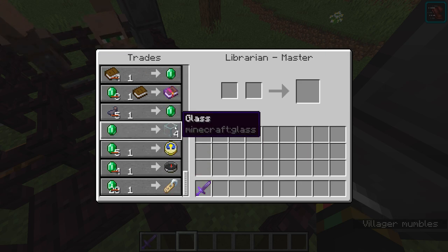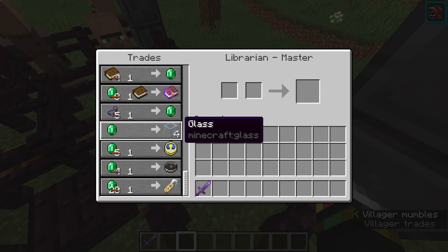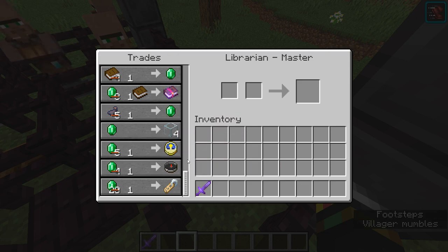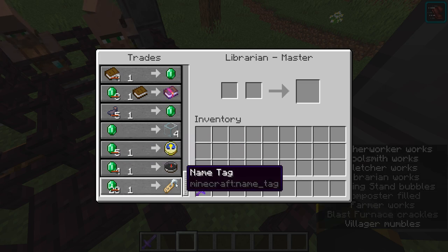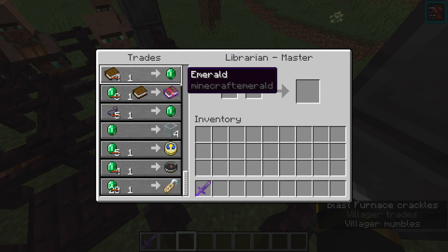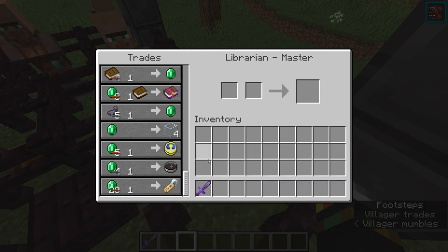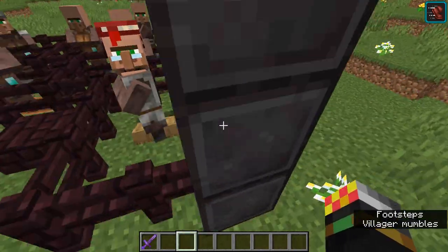Some other good Librarian trades include glass — if you have a big build and don't want to gather sand, just get glass from the Librarian. He'll always have that trade. Similarly, clocks and compasses are available for an emerald each. Last but not least, an amazing trade is the name tag — you can't craft them, they're fairly rare, but one emerald for a name tag is a steal.